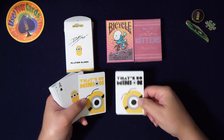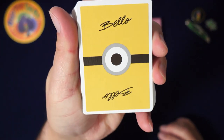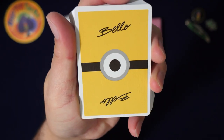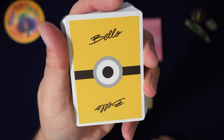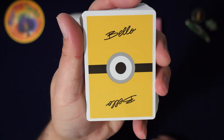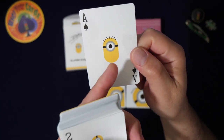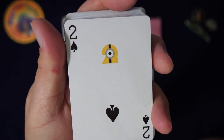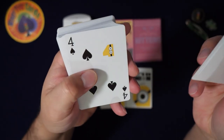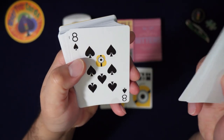These are the jokers — we'll look at the back in a bit. Let me look at the back now. It says 'Bello' — I believe that's the character's name. Look at this simple design — I love yellow, so this deck really spoke to me. They didn't just take a picture of the character and slap it there; they actually made it into real art. And they're doing it on the three too — different Minions: the two-eyed one and the single-eyed one.